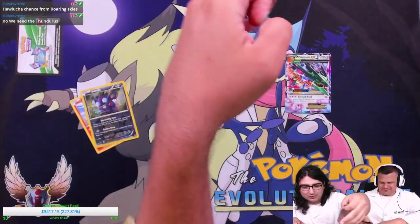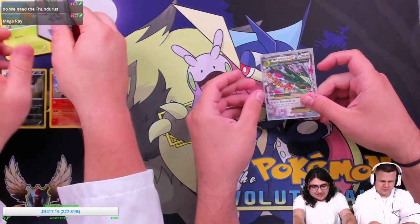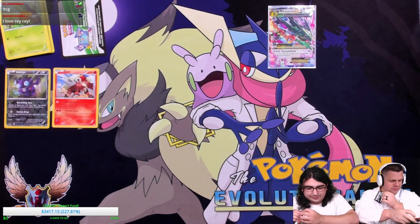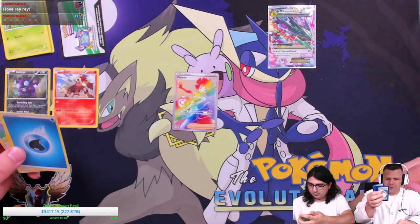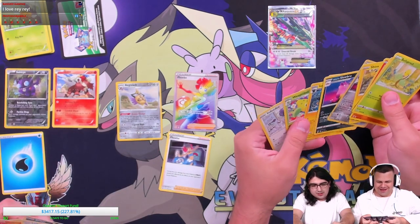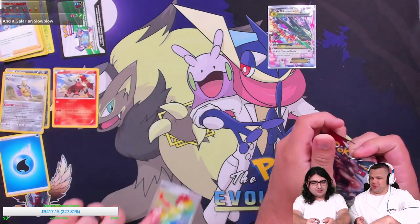Oh, this would have been a busted pull back in the day — a Mega Ray! Arguably the best mega that ever came out. This is what Eternatus was like — it's a slightly less powerful version of Eternatus, but in a way it's faster because it's not restricted to only dark Pokémon. Oh — Rainbow Rare Phoebe! And a Phoebe — two Phoebe one pack, which is funny because Jeff's whole thing was two Phoebes one pack.